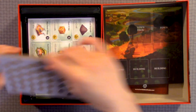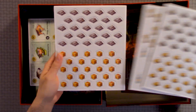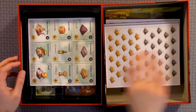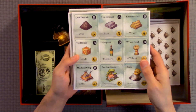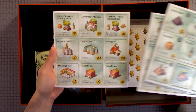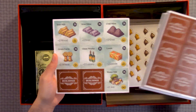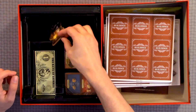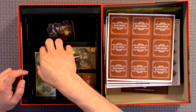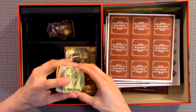We have a whole bunch of punch-outs. Looks like resources. Here we have some tiles with locations. There's the back. This is the first player token. Here's the money — kind of reminds me of Monopoly, the money, the currency.